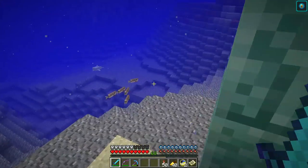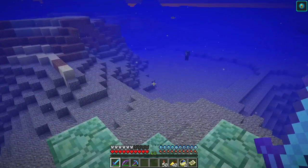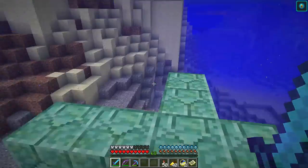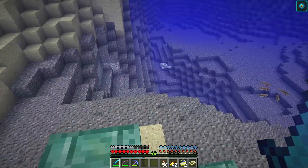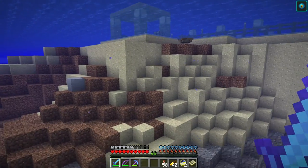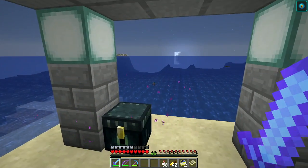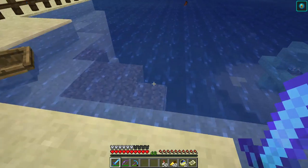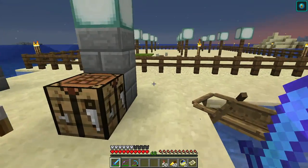The conduit gives you water breathing and night vision so you can see better underwater — it's essentially a beacon for underwater building. It's getting dark and nighttime now. I just slept so we won't get phantom action tonight, and phantoms don't like water, kind of like endermen. So at nighttime when phantoms are out I can just go underwater and they won't bother me.